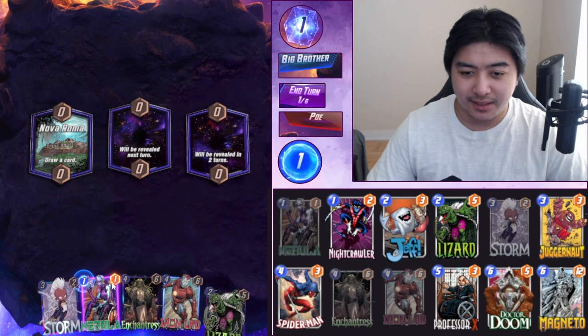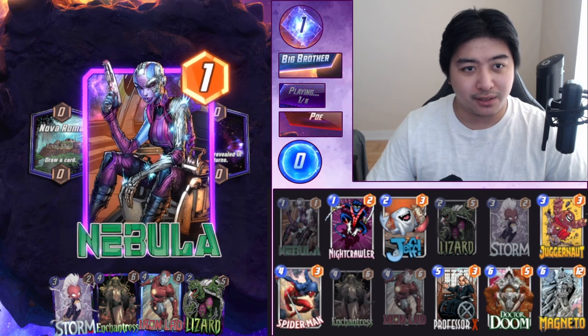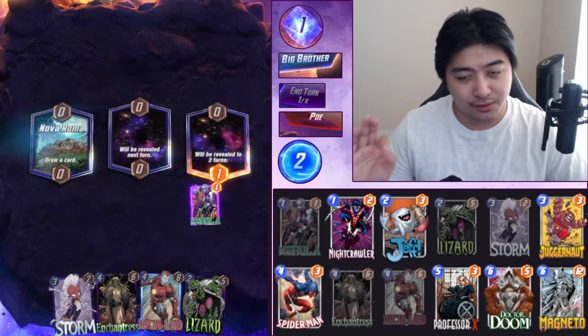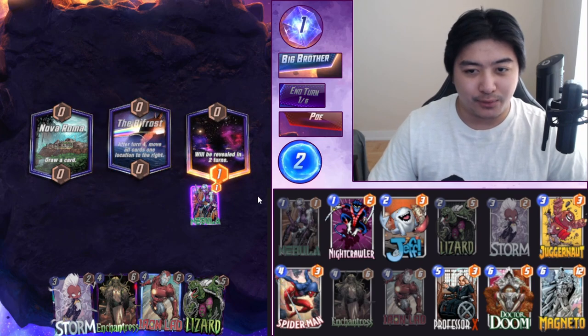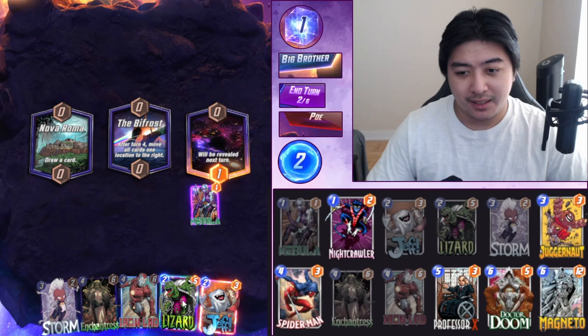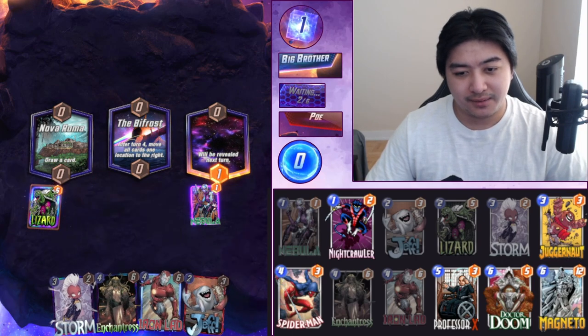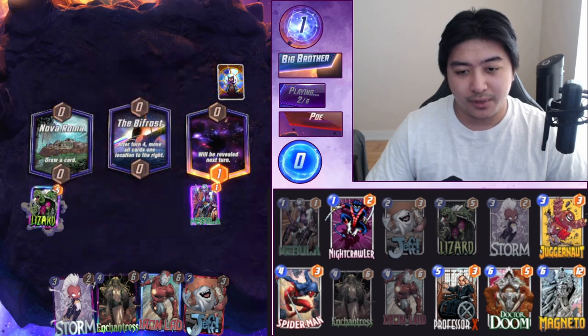We got Iron Lad. Lizard drawn. We still have our good cards in the deck, which is great — every single card in the deck is good. Anything we copy, I'm fine with. Going to play Lizard here on the left, Storm in the middle.